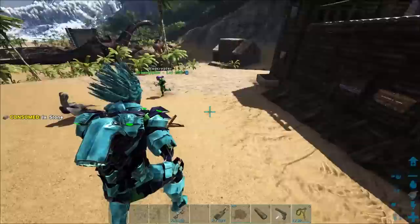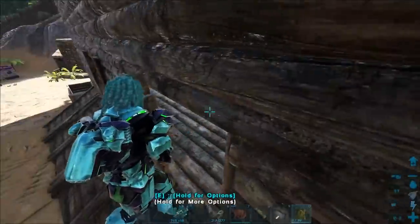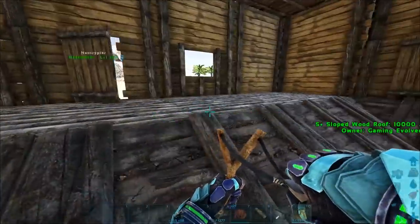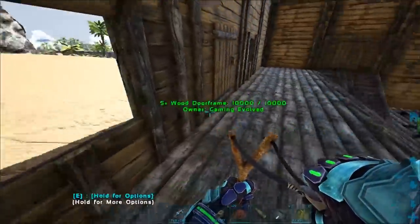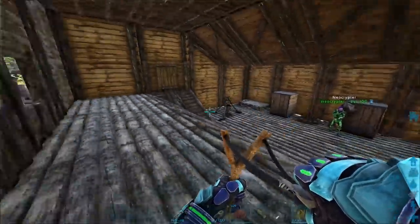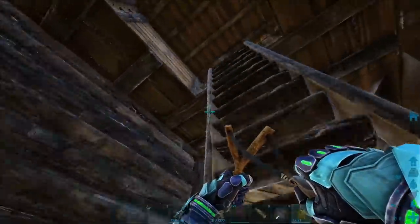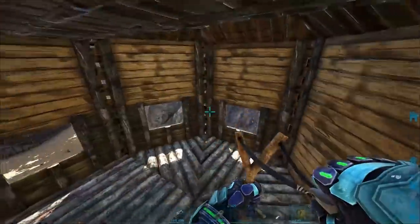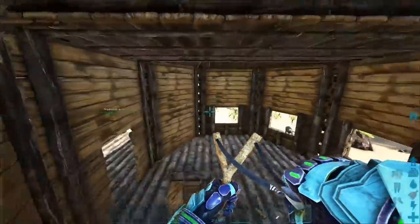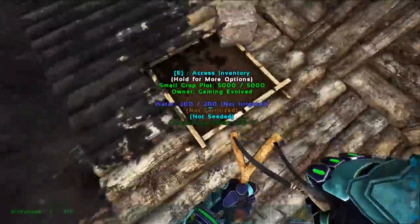One of my favorite houses here is Shredder's. You go in flat from the ground and it dips down — I love this so much. When you're looking at it from the outside it just looks tiny, and then it just opens up. Yeah, Shredder did a really good job.